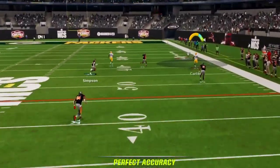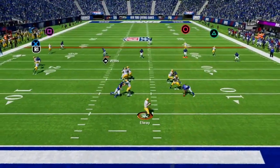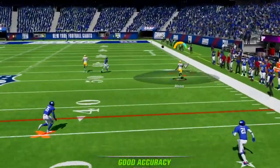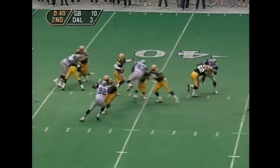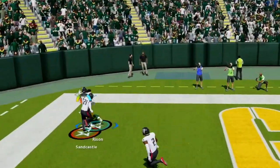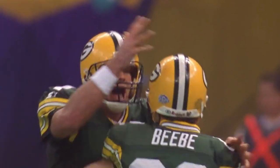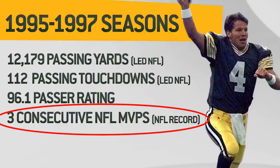Nothing is going to make these dog days of Madden more fun than having an explosive deep passing attack that is off meta and that not everyone is running. The perfect offense for this will be the Brett Favre era Packers scheme from their insane run in the mid to late 90s. They made two Super Bowls, winning one, and Brett Favre won three straight MVPs from 95 to 97.